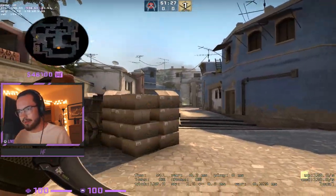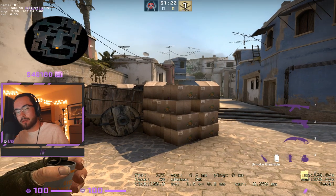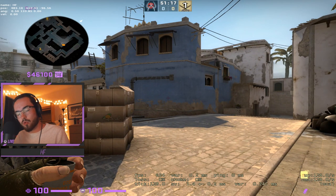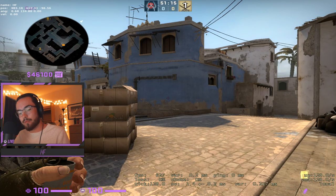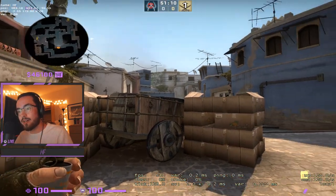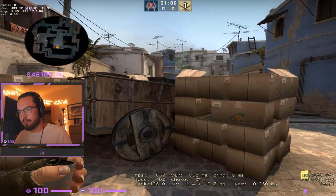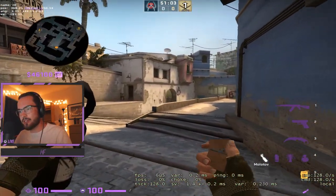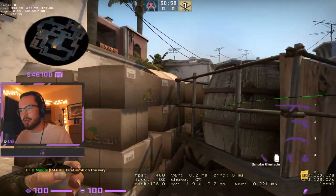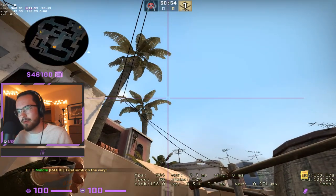That's an easy A split. For a B split you put two people in apps. If you do complete splits - where you don't have anybody towards A or anybody towards B - you have to do them relatively fast, or else the A and B players will push through, get all the information that nobody's there, and start rotating people over. For a B split, I'd suggest having a molly in con. There is a way to smoke top con - it's a little challenging.